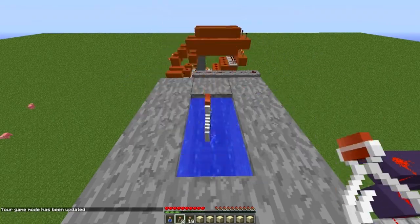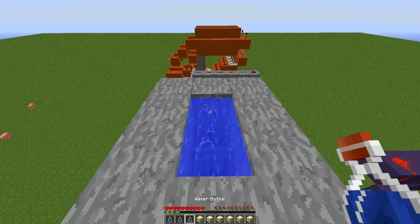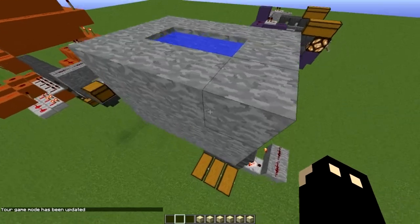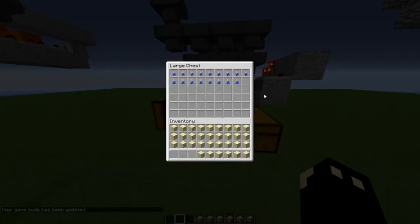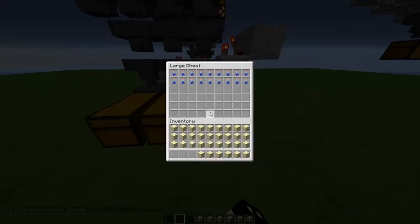There's one set, two, and the last set of 18. And if this separates evenly, there should be two stacks or two rows of water bottles in each chest. So there's two rows there, two rows there, and two rows there.